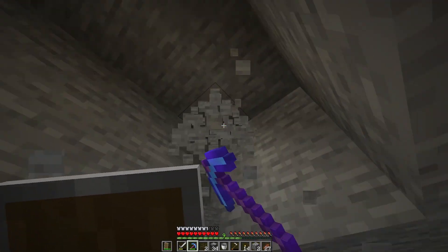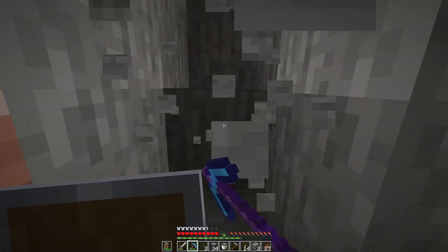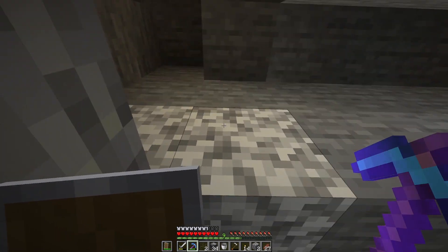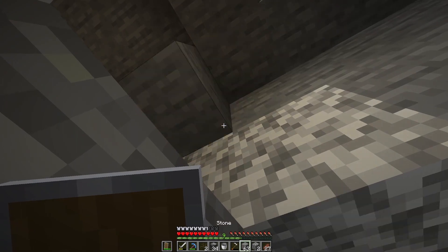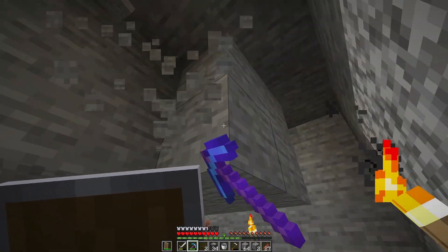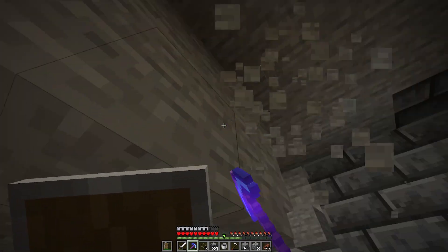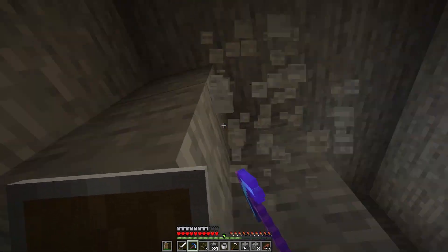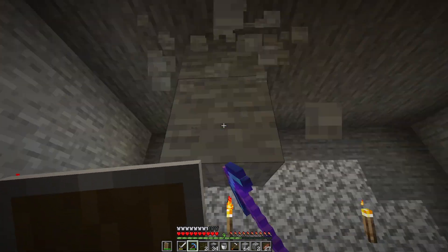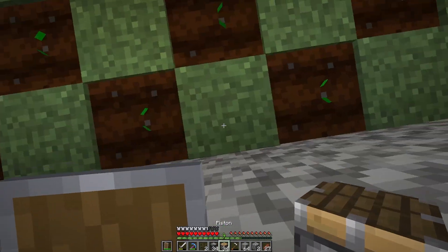I don't think I've ever done a melon and pumpkin farm in this design before. I've done the flatter design that then pushes it into water, but I haven't done this one. We might find out that this isn't the greatest, but again, this is only really for when we are wanting to trade — we won't be eating this stuff. So if it's not the most efficient, that's okay for us, because this isn't a big multiplayer server. This is just me chilling out.